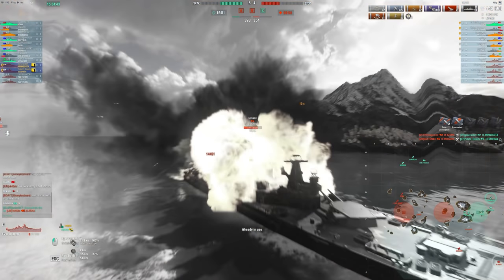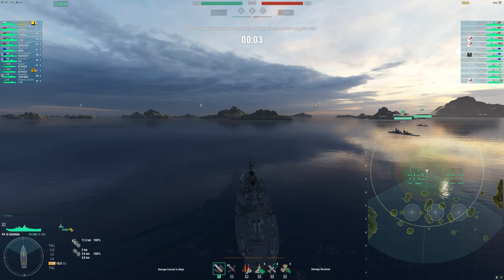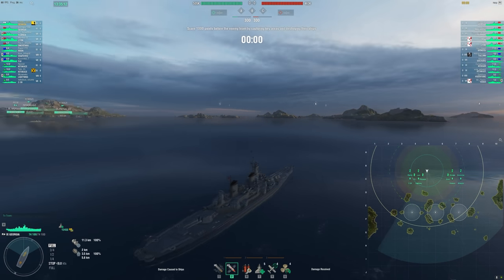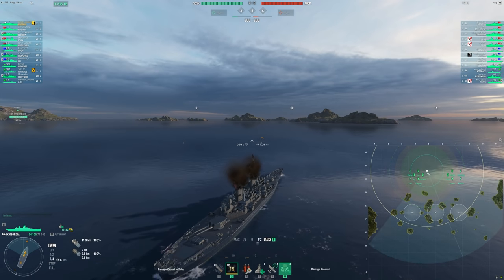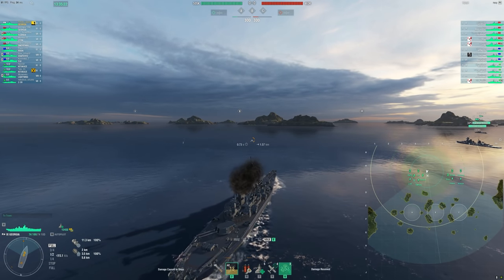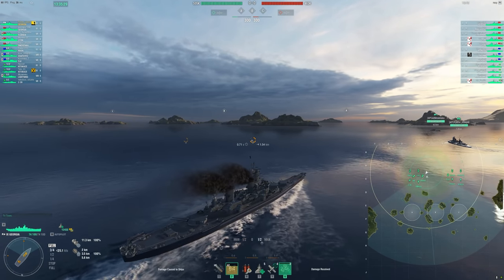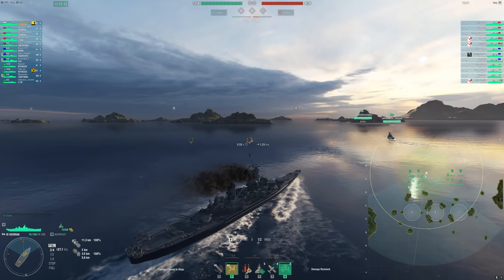That's the highlights portion — let's jump into the live game. Georgia often gets favorable tier 9 matchmaking. Tier 9 is kind of the blessed matchmaking tier right now because it just happens to be top tier a lot. This ship in top tier is disgusting — it's just so good because you overmatch everything.